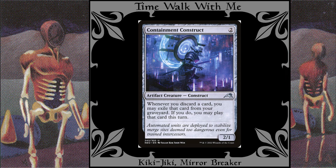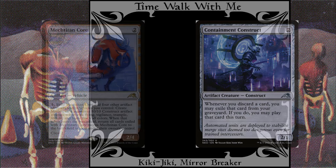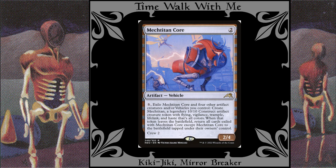Containment Construct: When red decks draw, it's usually at the cost of discarding, so this helps me keep cards I would otherwise lose. Mech Titan Core: This is just a fun card. The idea is to crew it, make a copy of it, and then use the copy's ability to make a really awesome token creature without losing the core via card.